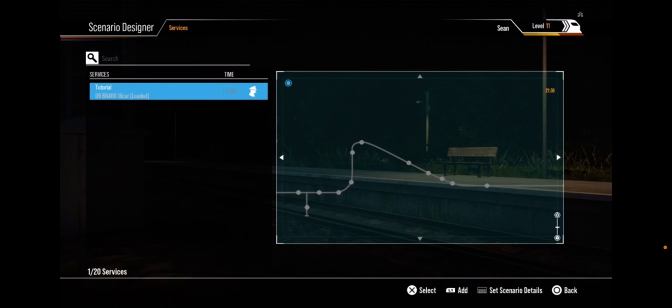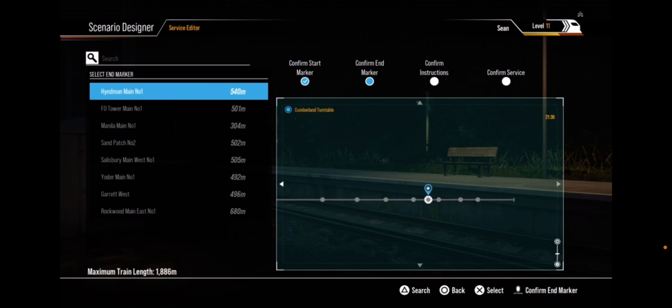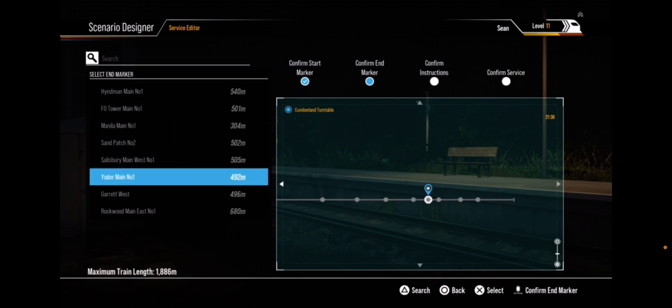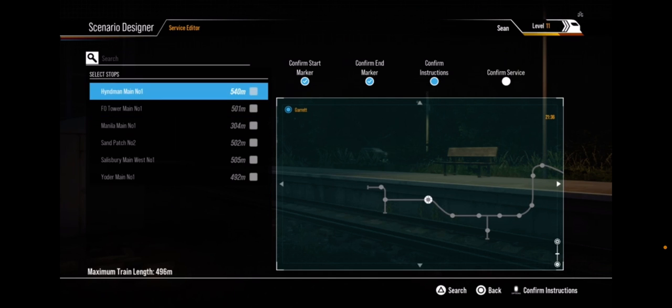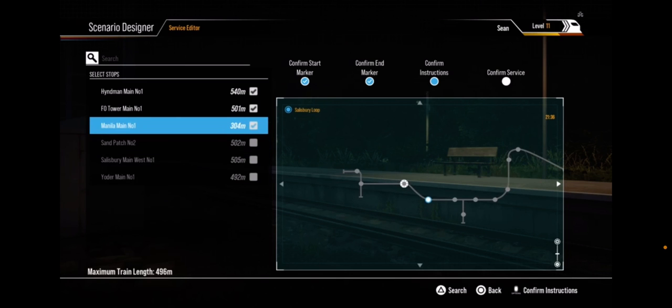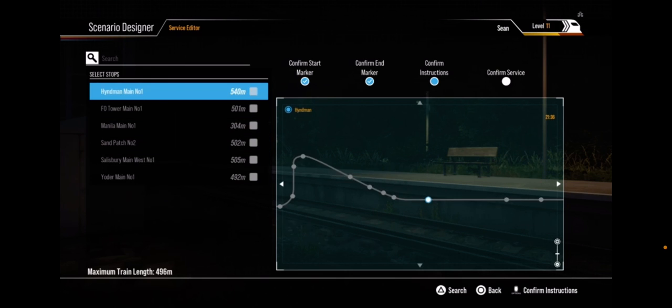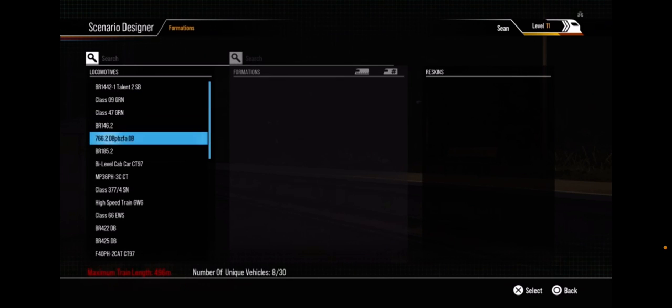If you want to add AI trains, press L1 again to add another service. Pick a starting location — let's do Cumberland Classification. Set the end marker — Garrett West. And you can choose whatever stops you want on that, then confirm the service and pick a train.